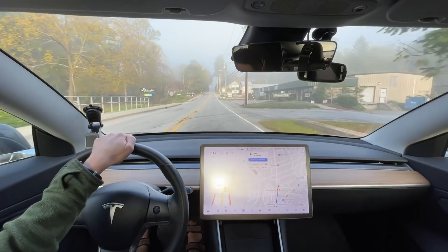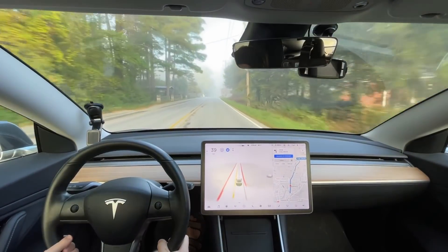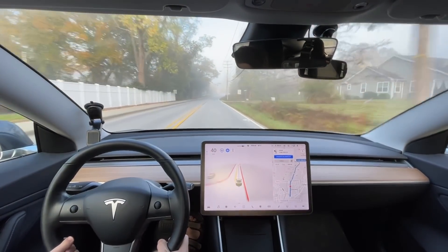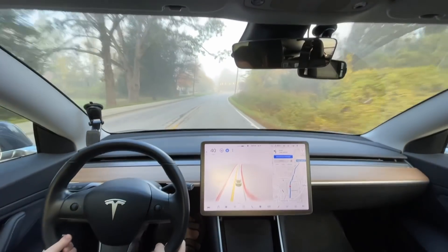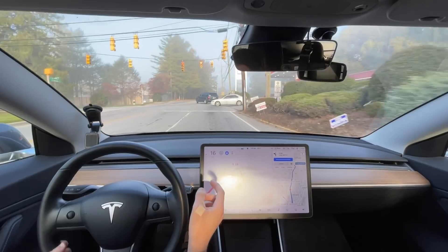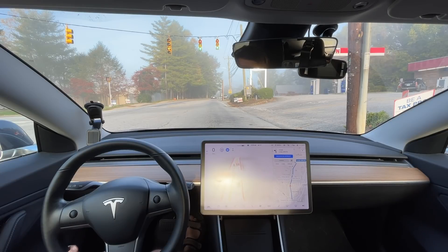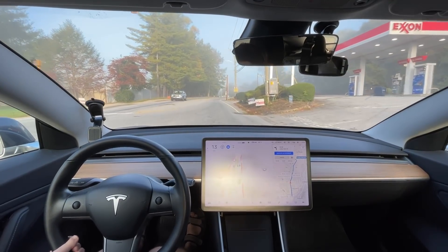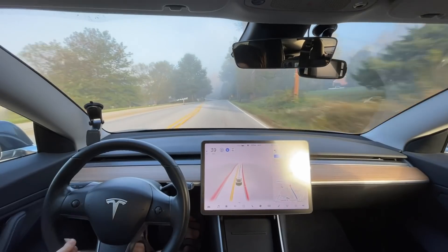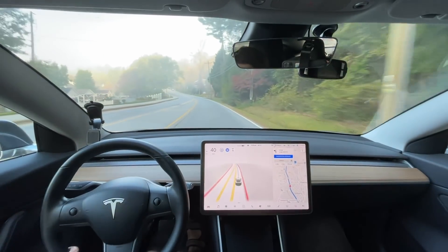We've only had one disengagement on this route so far. Phantom brake there — we're going to see if this version has improved phantom braking on two-lane roads. It was pretty bad in 10.2; that was one of the worst things about 10.2. You can tell it's already starting to slow down for that light. Stoplight behavior definitely seems improved on this version — that's the main thing on this first drive that seems really noticeable.